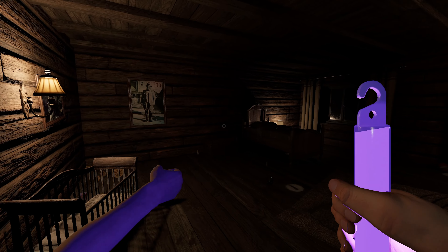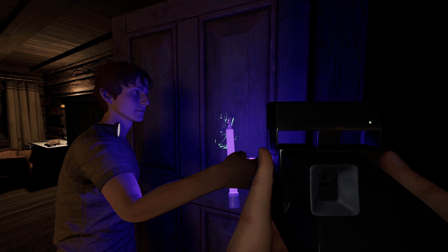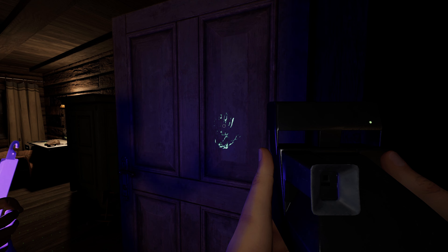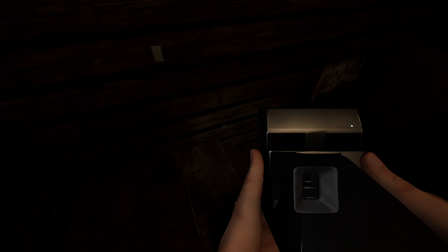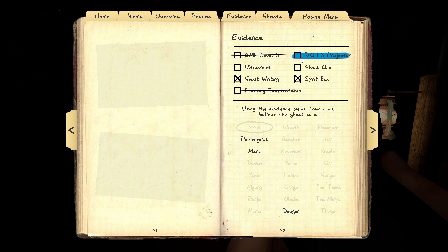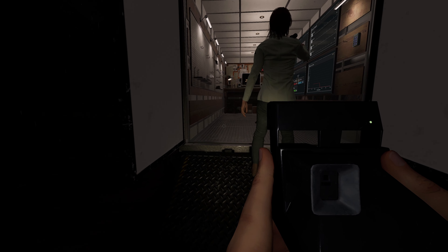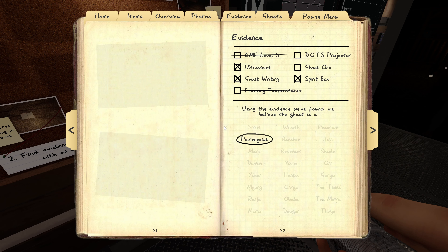Hurry. Keep the UV on the door. All right, take it away. Sanity is fine, by the way. We got everything we need there, I think. Let me just make sure I got the photo. Yep, we're going with poltergeist. Evidence: ultraviolet. We confirmed what you were saying there, Kat — we proved you right. It was ultraviolet, spirit box, and ghostwriting.